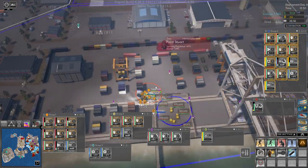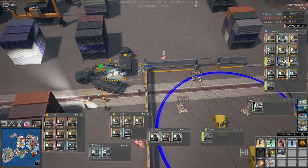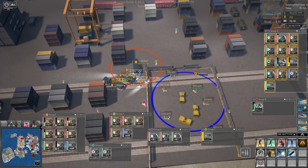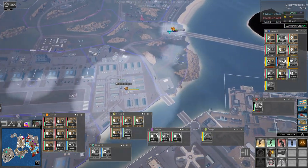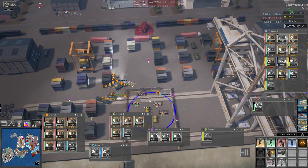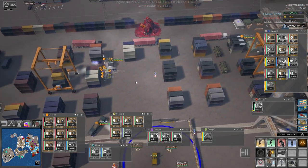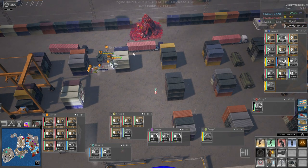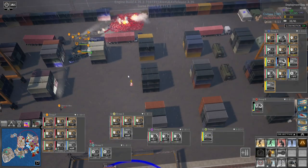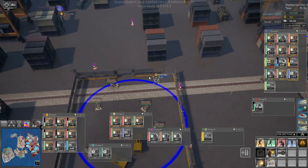Group six — except our engineer, because the engineer really needs to build that. Everyone else in group six, go take that out please. Our supply truck can go home and get supplied. Why is the Cerberus not moving and why is the Atlas not moving? That thing is gone, good. Is this built? No — can you please build that? Get it done, thank you, and upgrade.